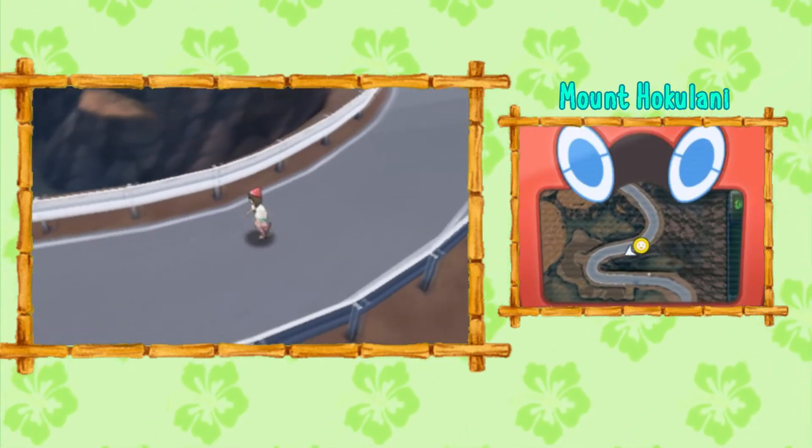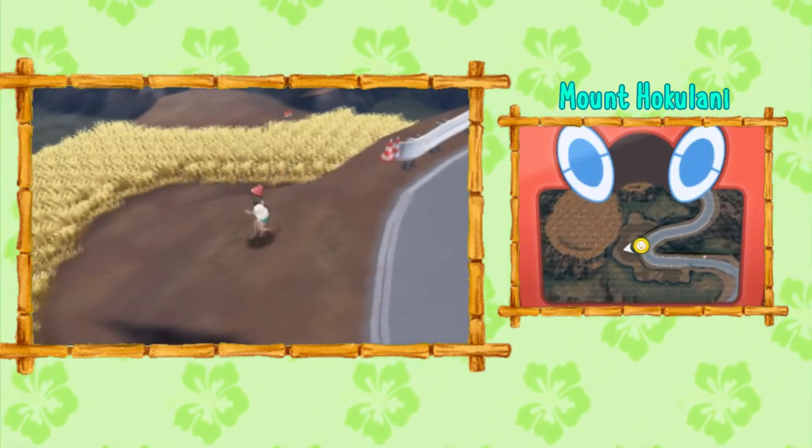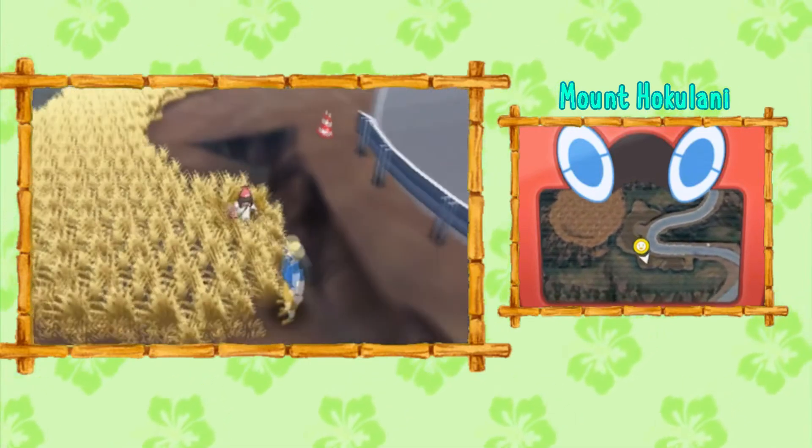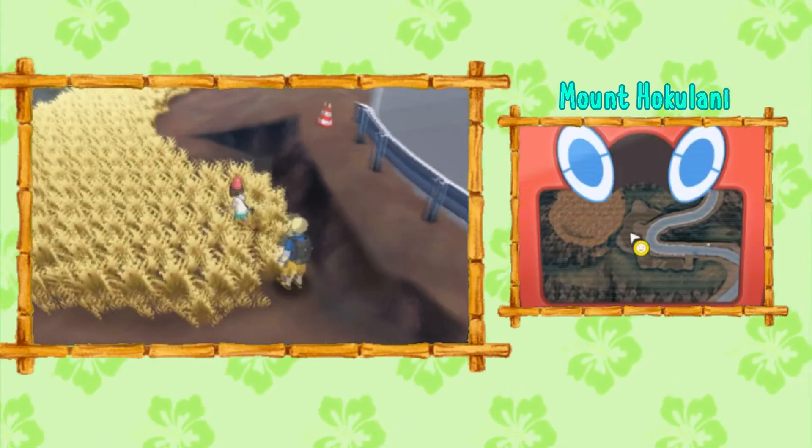Then you're gonna head all the way down this long road again until you find an exit to the left. There's Collector Todd over here with his level 28 Passimian and Oranguru.